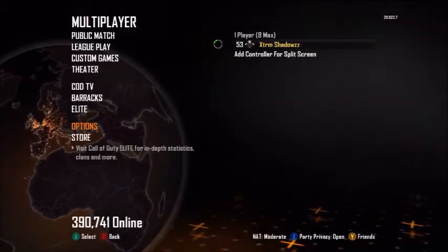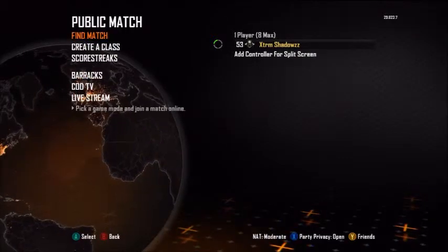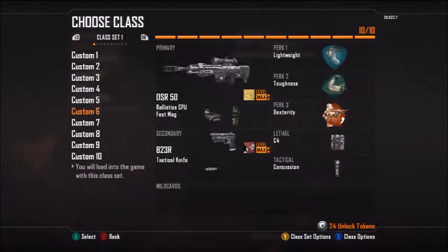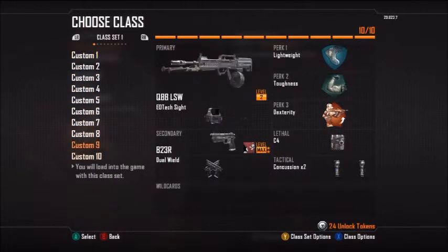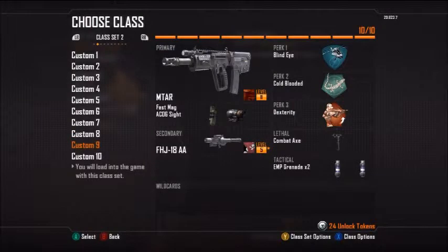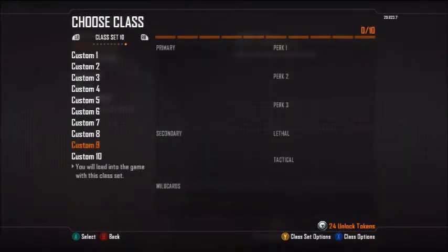So going into what the actual video is about - the custom class set. Now it does say it in the description but I didn't realise. Basically, if you haven't bought it, you have your ten slots if you've got the five prestige tokens. You then go over and it'll say class set two - you say to buy it. As soon as you buy it, you'll have ten class sets of ten, which gives you 100 classes. I thought this was absolutely brilliant. I thought this was going to be overpowered and overused. I thought Treyarch has really messed it up.